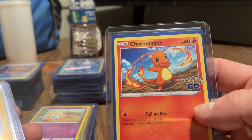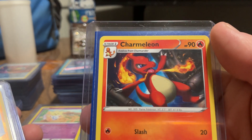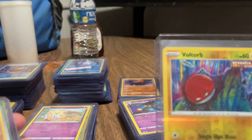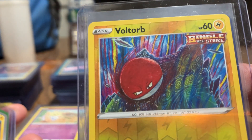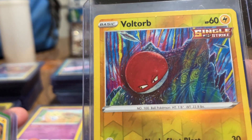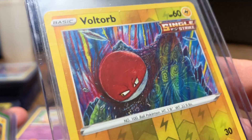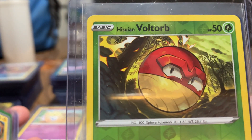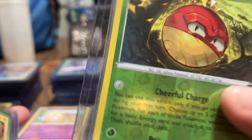Here's another Charmander from Pokemon GO and Charmeleon - Charmander evolves into Charmeleon. Here's a nice art on this Voltorb - somebody must have drew this up as a child, looks freaking awesome.